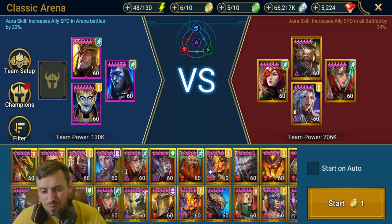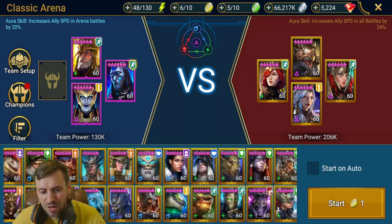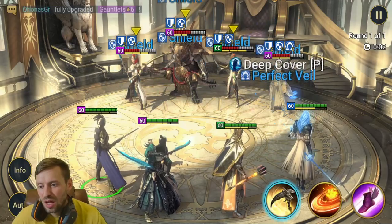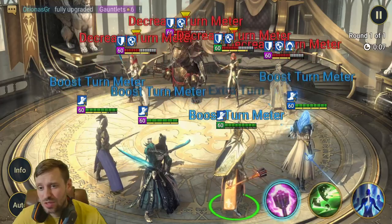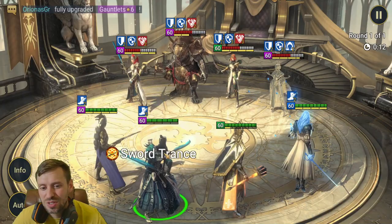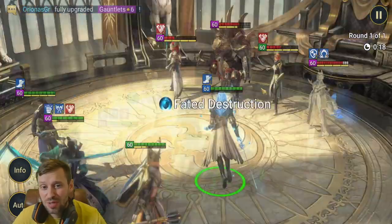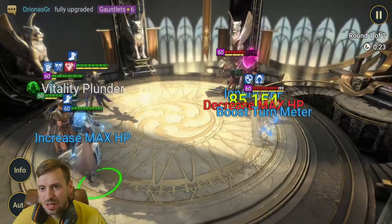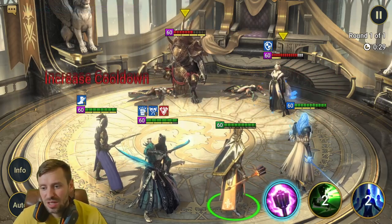My Kale isn't that well built so I'm swapping in Sigmund and Rotos just to make sure we have a solid damage dealer — you can use any strong damage dealer here. Surprisingly we win the speed race. We should have brought Madame but I wanted to keep it accessible. We drop Arbiter and take out Lissandra, and it's looking good as we work our way back to Yumiko.